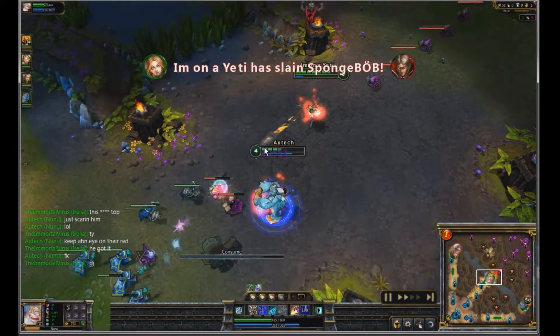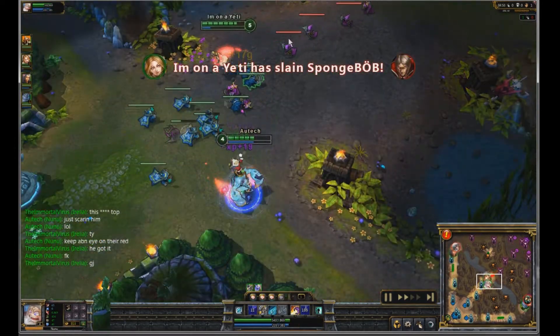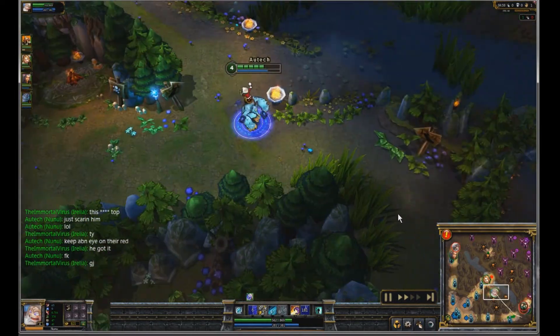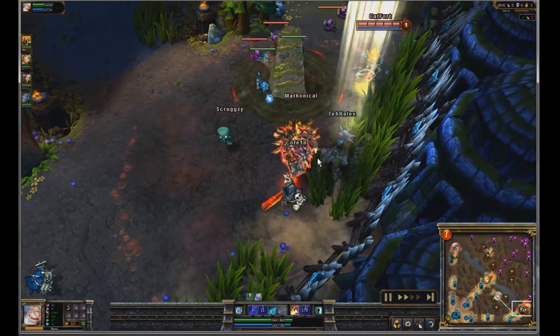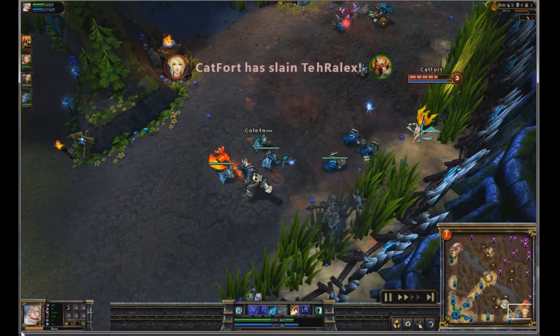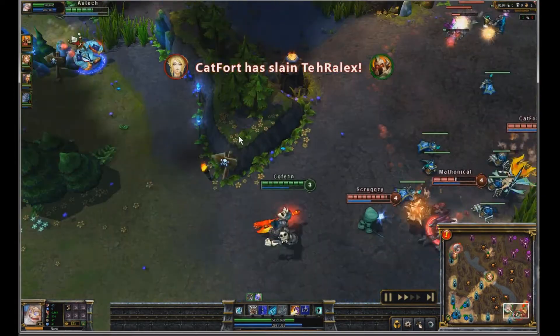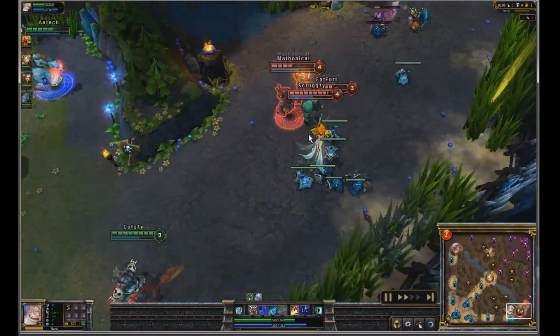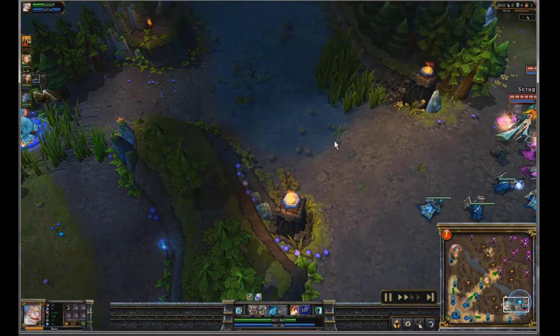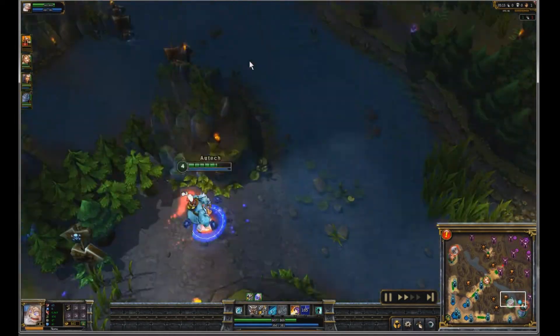I took a couple turret hits for Lux and consumed one of our mobs. I never stick around in a lane after a gank — you don't want to gimp your carries' XP, so you just want to get in and out. Bottom lane is getting kind of owned here — just got ganked by Trundle.